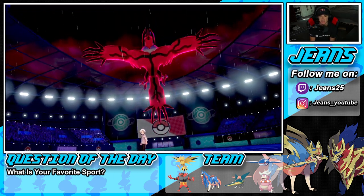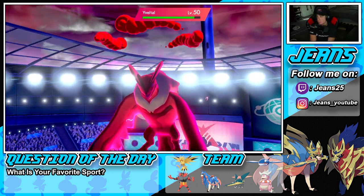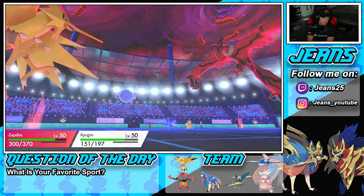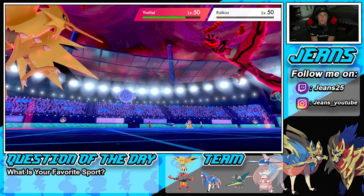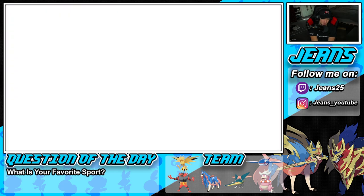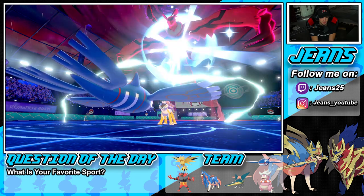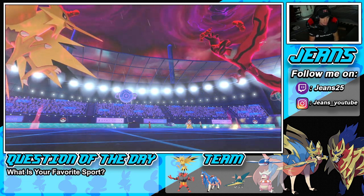We get him to waste his Dynamax on Yveltal which feels good — we have speed from Airstream unless he Airstreams back. He still outspeeds with Raikou which is weird — that's got to be a Choice Scarf Raikou. Water Spout pokes through, Raikou lives on one HP — lightning does basically nothing. Wait — it's Weakness Policy, not Choice Scarf! Oh no, no bueno.